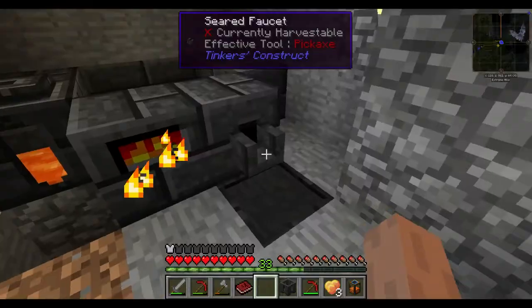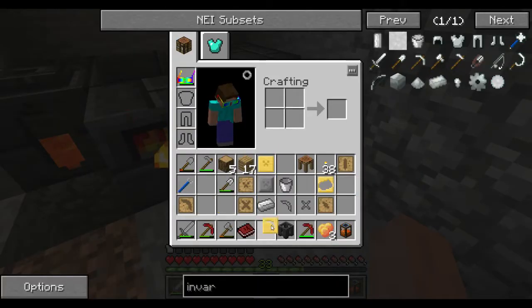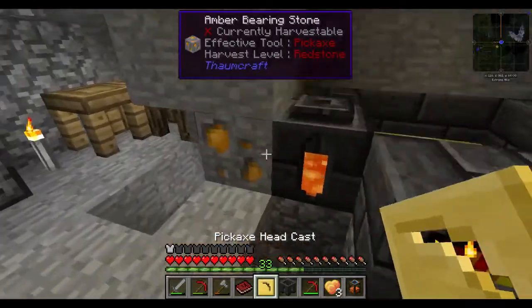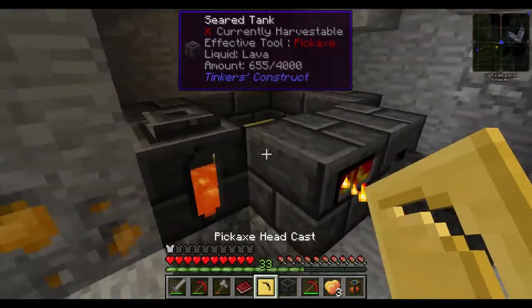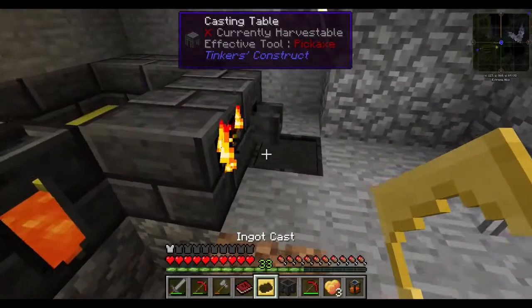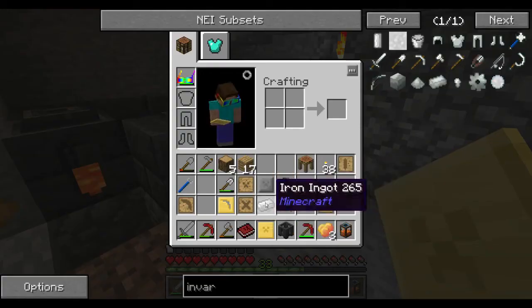So you can make invar but you can't pour it into a cast - okay, that's good to know. I thought you could, I don't know why you can't - that seems like something you should be able to do. I guess we'll do it the old-fashioned way: make it into ingots and just take it out of the smelter that way.